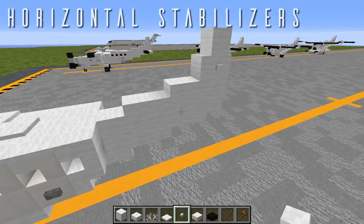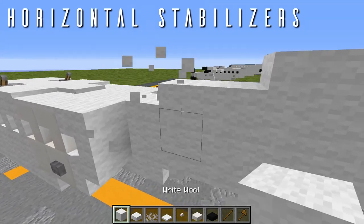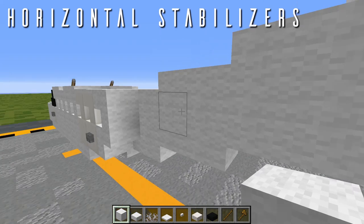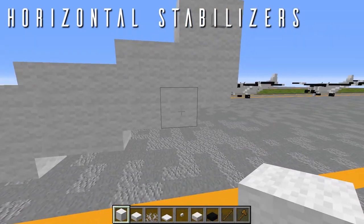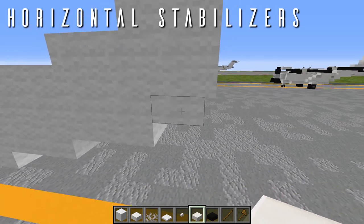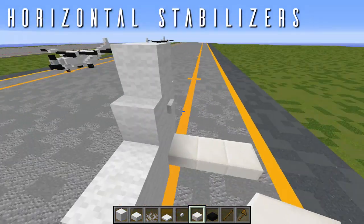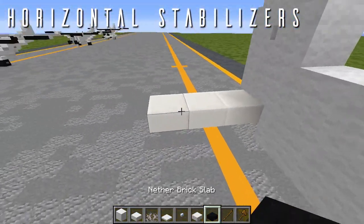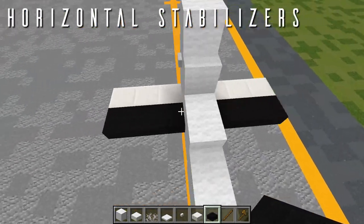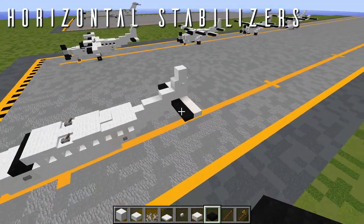For the horizontal stabilizers, down a layer where we have that wool top slab at the back of the tail cone, place three quartz top slabs out to the side on each end. Then three nether brick slabs across the front to finish off the leading edge detailing for the horizontal stabilizers. That will do it for the stabilizers of the Cessna Grand Caravan.